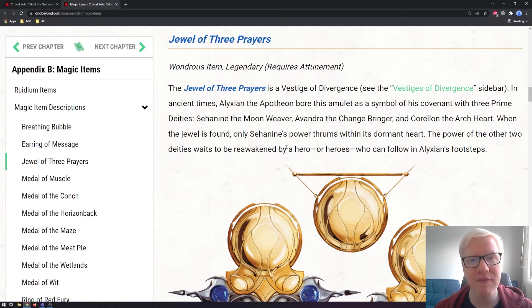Next up is the Jewel of Three Prayers. This is a legendary wondrous item that requires attunement. The Jewel of Three Prayers is a Vestige of Divergence — a concept created within Critical Role. The idea is that these items, weapons, and different things you acquire sort of grow with your character, increasing in power as you develop as a person or throughout your adventuring career.